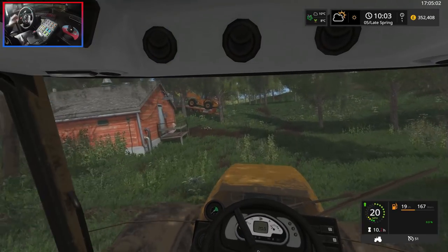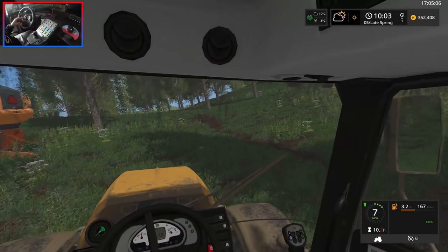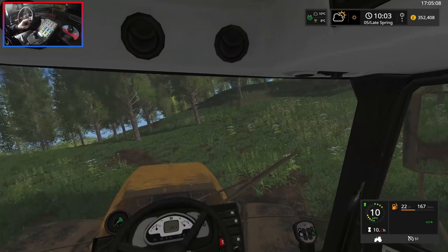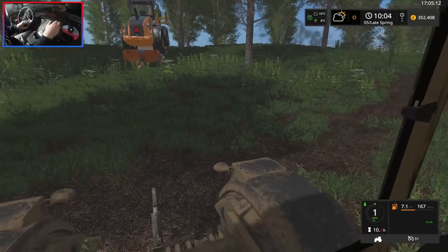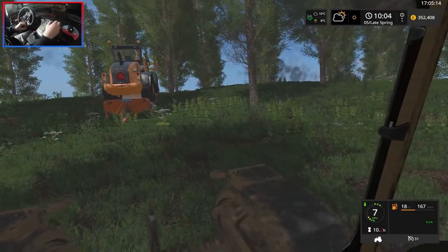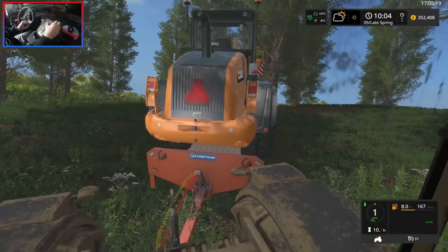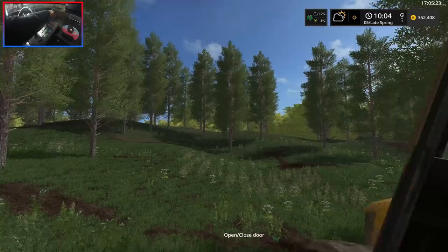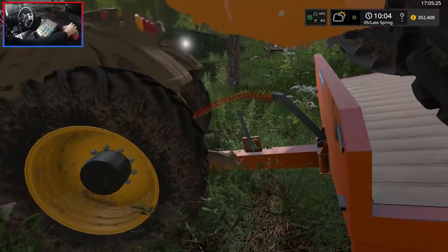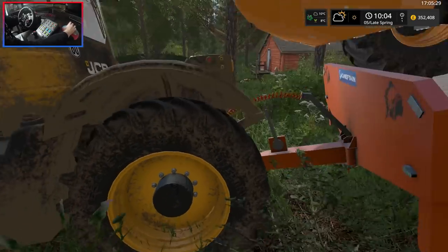And there it is — we are borrowing his Case wheel loader today with one of his forks. He's away for a couple of days, so we have two days to get what we want done. It's basically for the heavy logs. Let's reverse back here a minute. I really don't know what's wrong with my head tracking today; maybe it's running out of battery. Let's jump out and approach from this side. We'll get it like that.